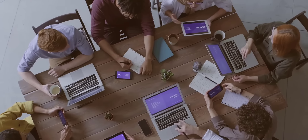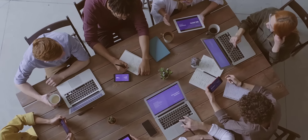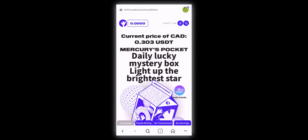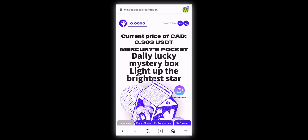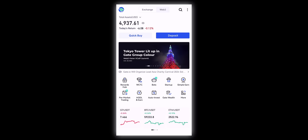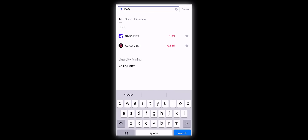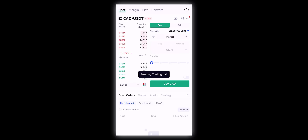Now I'll show you the live process of how to purchase CAD tokens from an exchange, transfer them to your MetaMask wallet, and then stake them. Click the referral link in the video description and connect your MetaMask wallet to the protocol. To buy CAD tokens from Gate exchange, search for CAD tokens and select the CAD/USDT trading pair.